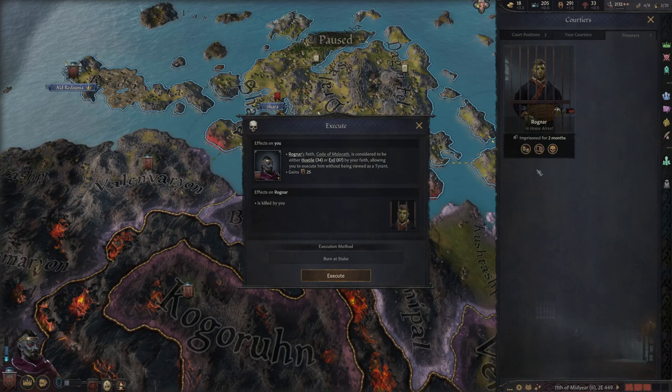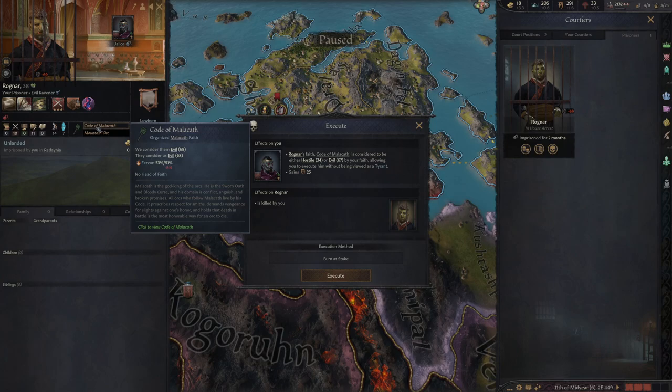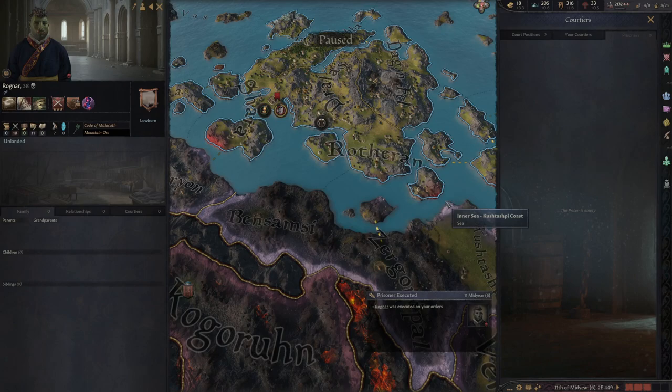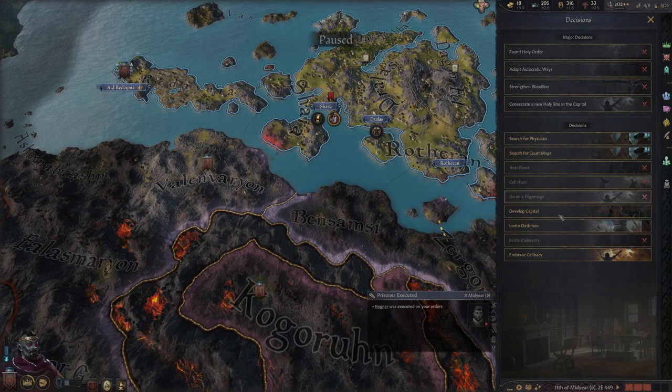Oh, I have a prisoner here who I can execute for free. He is of the code of Malakath, and we consider them evil. So I can execute this guy without being seen as a tyrant. We can burn him at the stake — I'll gain some piety. So I'm benefiting myself by killing this guy. We're going to burn him at the stake and get our piety up. Thank you very much, Mr. Orc.